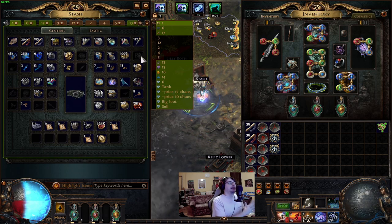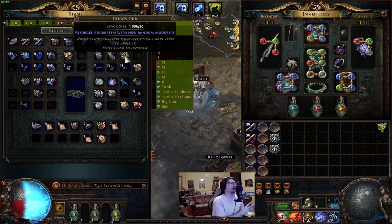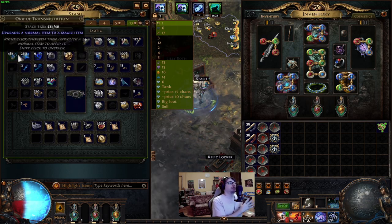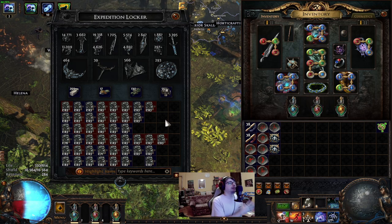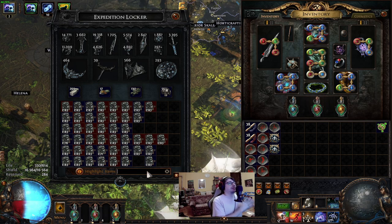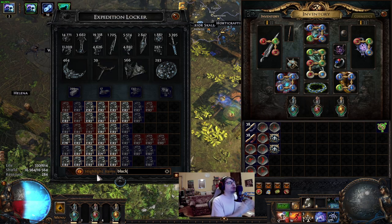My currency tab looks like this. I got many many raw divine drops and other currency. Also I used Expedition currency to get this much currency, so this is not all map drops. Speaking about expeditions — my Expedition locker looks like this. I didn't skip a single Scarab encounter, only the ones where I can't run because the monsters are immune to chaos damage. I got many Runic Logbooks while doing expeditions, and Black Scythe as well. I ran around 20 of those because I had a full locker.